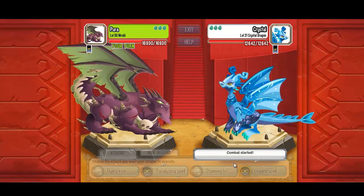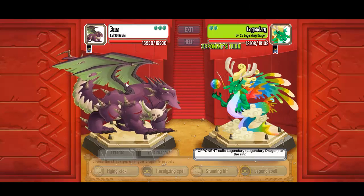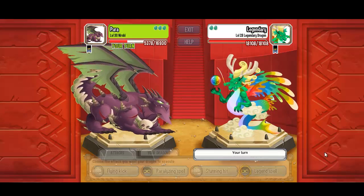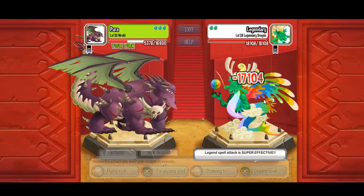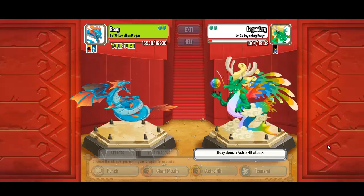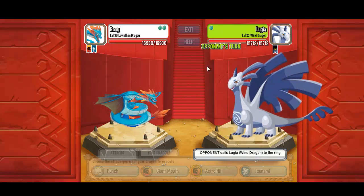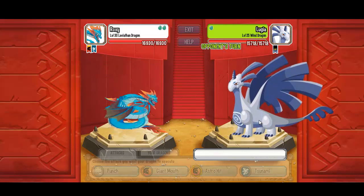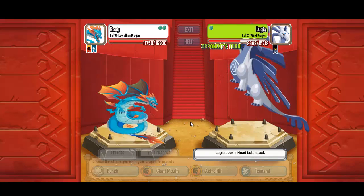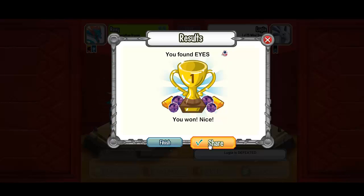Let's fight one more time. Crystal dragon — critical damage, I did not expect that! The nairobi dragon has critical damage over the crystal dragon, and over the legendary one it's still critical. Leviathan does 8k damage — pretty fair. Wind dragon takes 5k, and the astral hit does 7k. Wind dragon going down — no problem, and we get another eye.